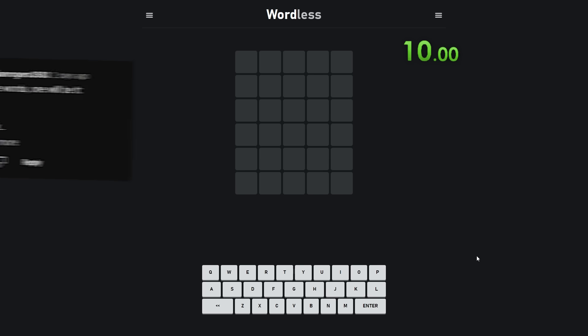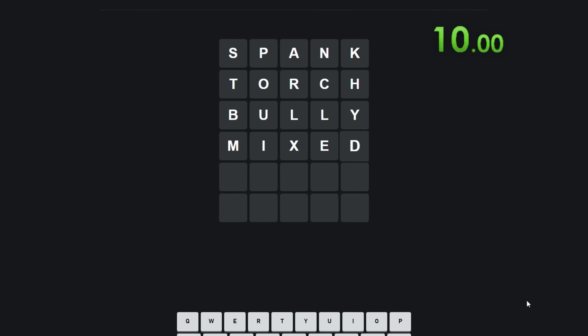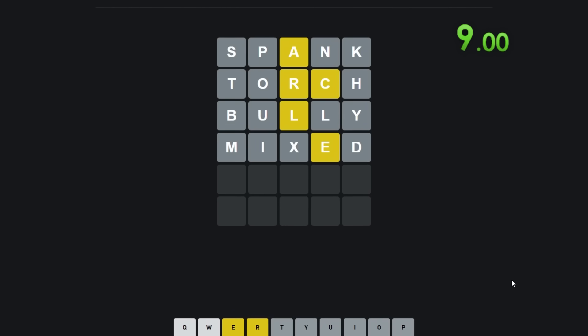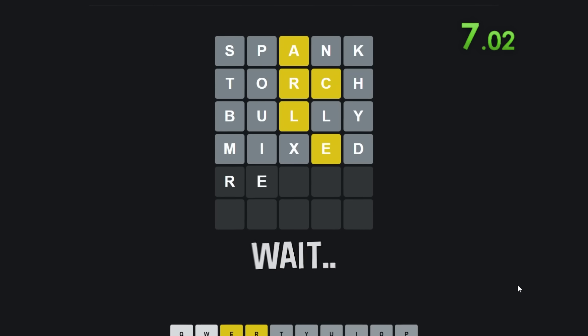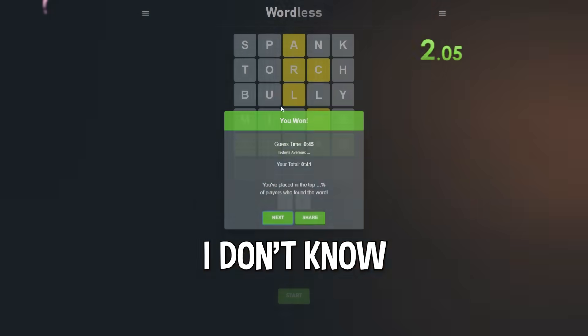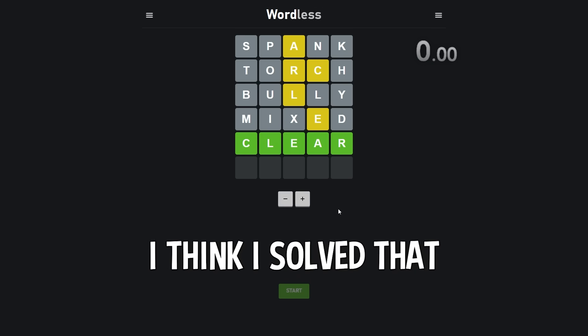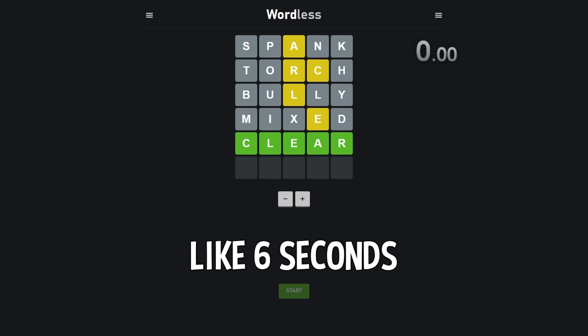Five letters. Next up, we have Jordan here with the word 'spank.' My timer starts in three, two, one, now. I have every single letter. Wait. What is this? Oh, it's 'clear,' clear. Okay, there we go. I don't know if there's any other combination there. That was not too bad. I think I solved that in like six seconds or something.